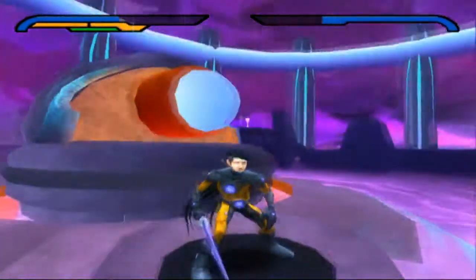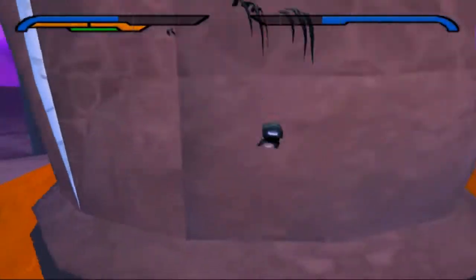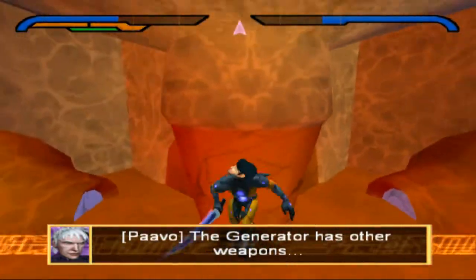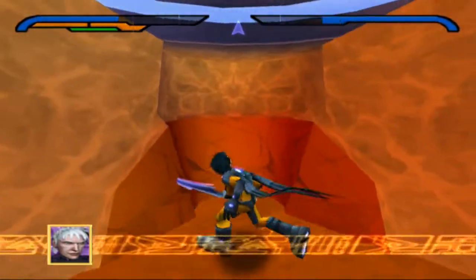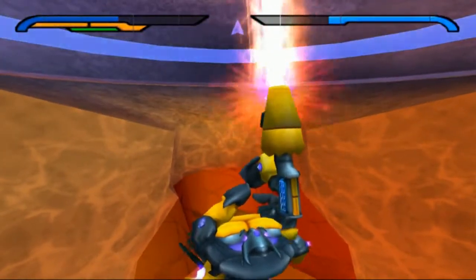If you want to completely avoid the second form's attacks, you can jump inside of the generator. The generator has other weapons. Once you defeat this phase of the battle, though, Nevin will fall and respawn on the crescent platform for the final part.